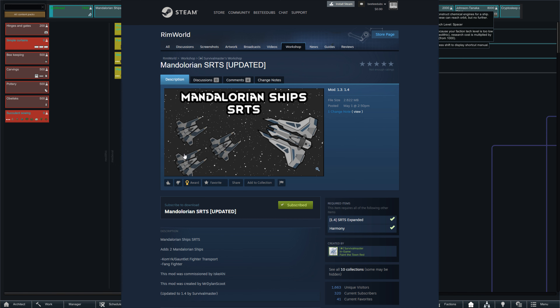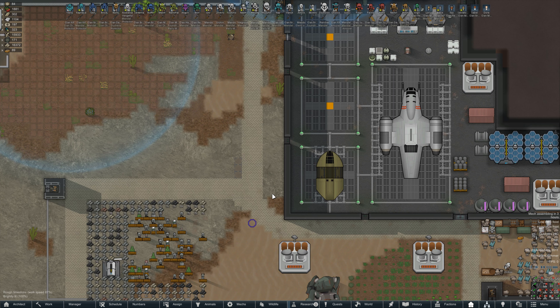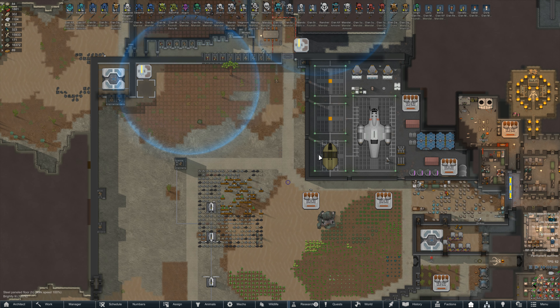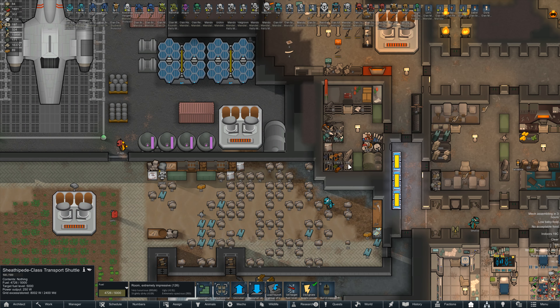We'll clean up any artillery trying to destroy our ship, then destroy the camp. We do need synth thread to build the SRTS ships — I looked at the recipe and they take a massive amount. So we're researching that now; it's a huge project. But that'll be our goal for this episode: getting the Mandalorian ships under construction. Off-screen we'll keep a trade ship around so we can do a bunch of trading.